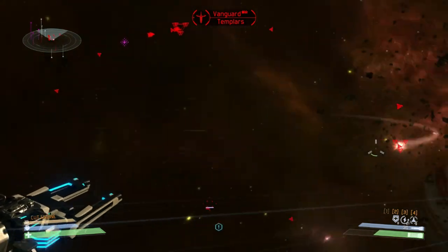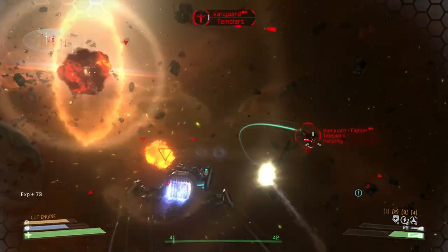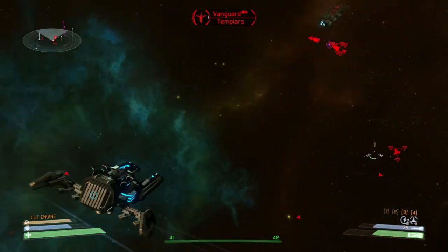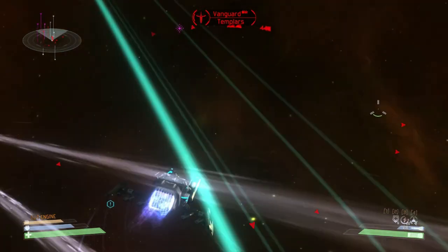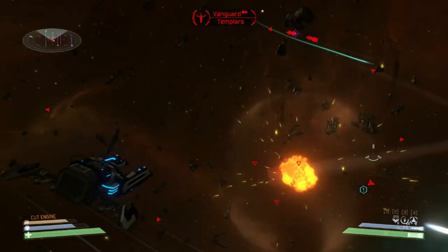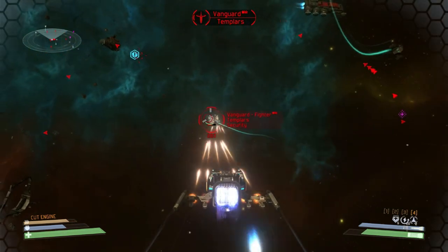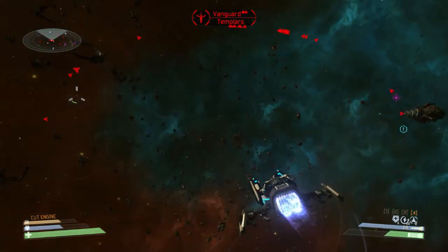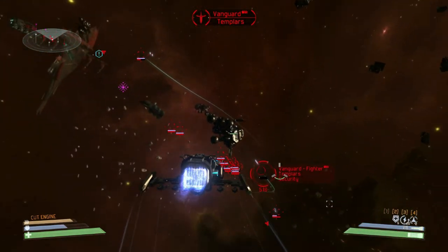Basically, use Cut Engines, change direction as much as possible, and do not be in their line of sight. Avoid their missiles — you can destroy incoming missiles by simply shooting at them, divert them using decoys, or use your dump-fire missiles that have a spread and blast radius to destroy and disperse groups of enemy ships.